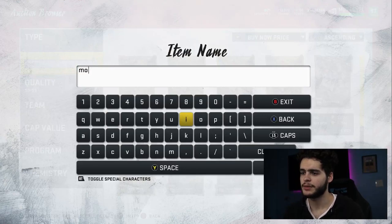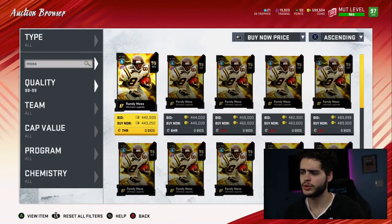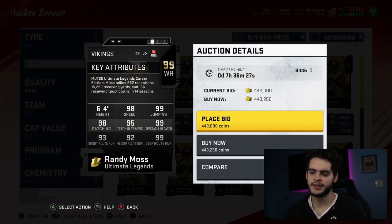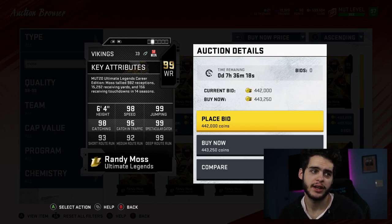Coming in at number 9 is a card that's pretty new — it just came out maybe two or three skill maxes ago — Randy Moss, Ultimate Legend. Being an Ultimate Legend means he's super cheap compared to other guys. Randy Moss: 98 speed, 99 jumping, 98 catching, 95 catch in traffic, 99 spec catch, 93 short route running, 92 medium route running, and 99 deep route running. Powered up, he'll get to 99 in pretty much all catching, 99 speed, and 99 deep route running.